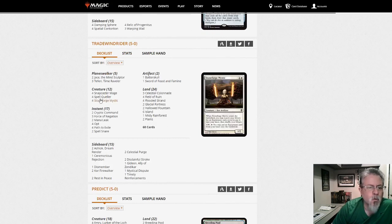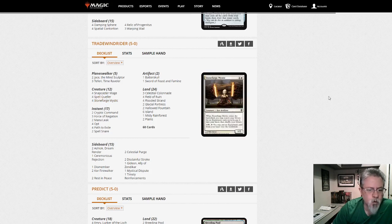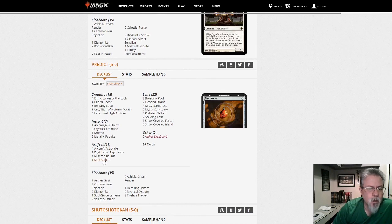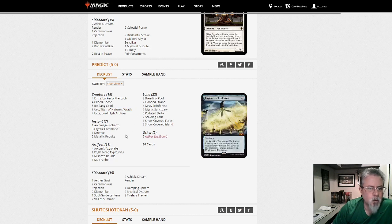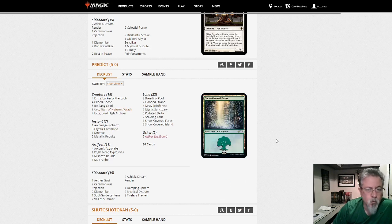Blue-White Control, Blue-White Stoneblade — it's a control deck with a Stoneforge finish. Predict with Urza — no Whir, so this is just kind of an artifact control deck. Using Mystic Sanctuary and Cryptic Command to lock the game, and then it'll kill you with Uro as the finisher.